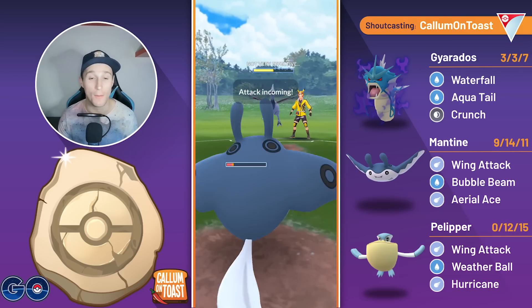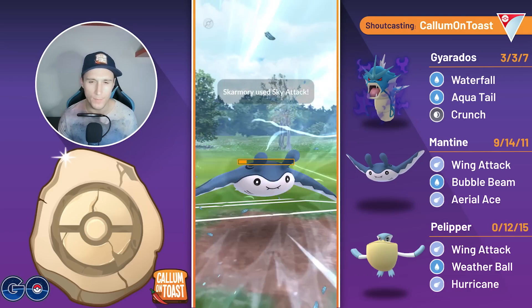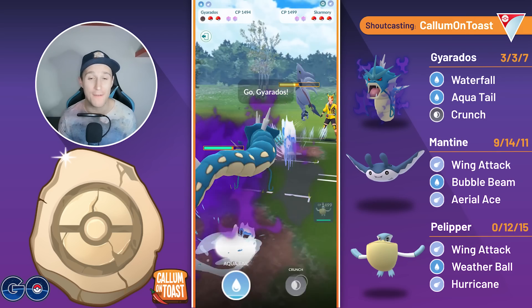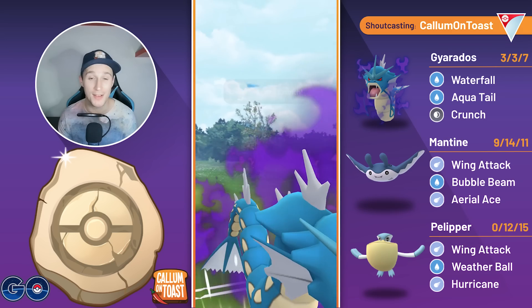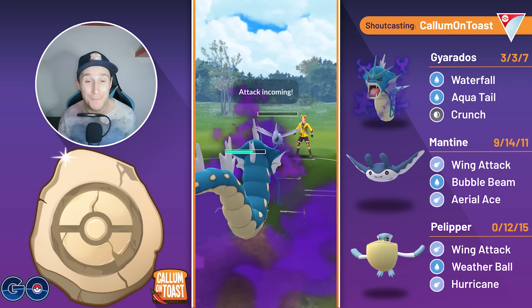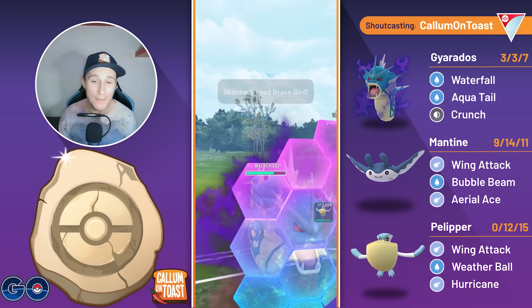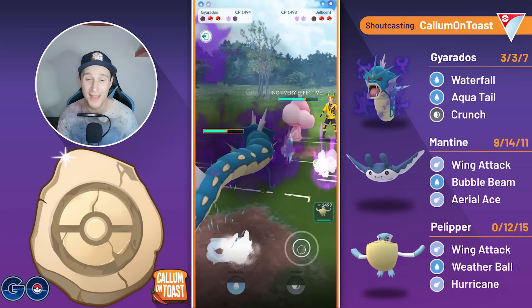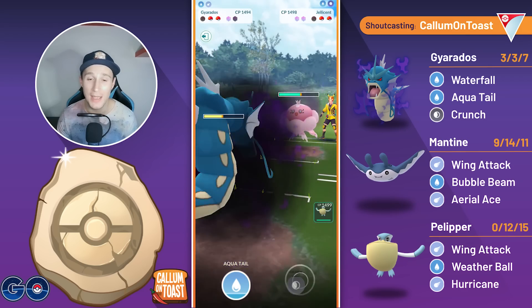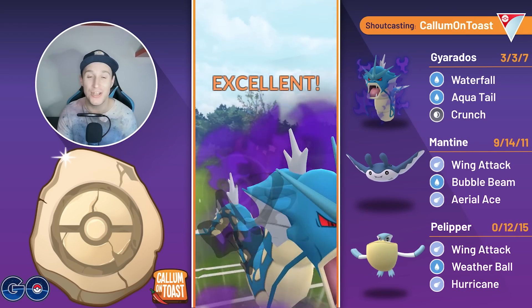Unfortunately we get a bit of starter lag there, and so I don't get off that final Bubble Beam, which is actually going to be really costly for me here, because I go for the Crunch and they just barely live — whereas if I landed that Bubble Beam first, not only would I debuff them so the Brave Bird would do less, but the Crunch would have just taken them out anyway. So that is really frustrating for me, but here we're going to go for another Crunch into this Jellicent, and this should be grabbing a shield from the opponent — we get the shield from the opponent, so I'm just going to let this move go through.